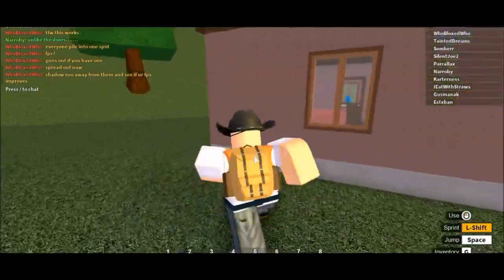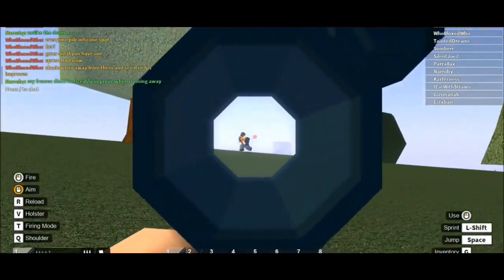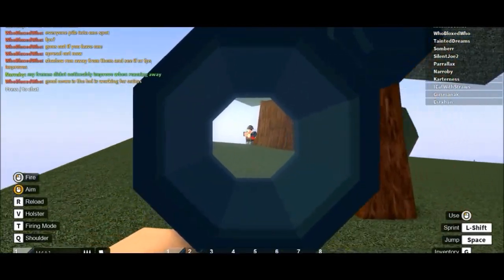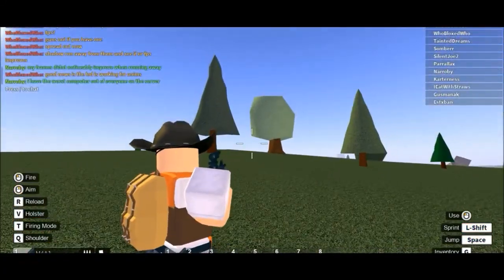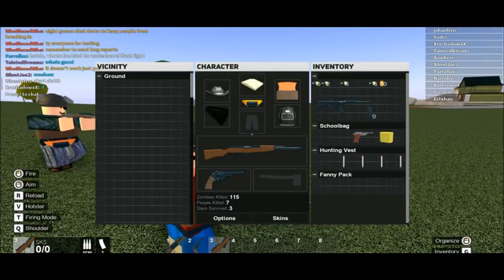Alright guys, as you can see right here he's about to go into combat with some sniping skills. Nothing too special here — it takes a couple of shots for him to actually get the kill with the guy running. It actually looks pretty hard to aim and shoot, unlike the regular Epoch one. That's just my opinion — looks like I'm just not used to it. Looks like he's gonna try killing him... looks like he just got killed actually.